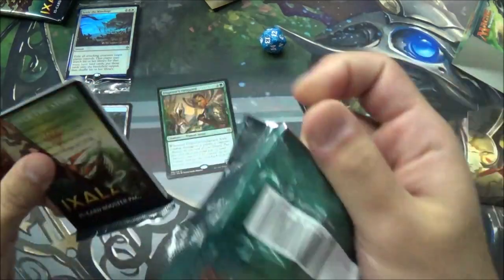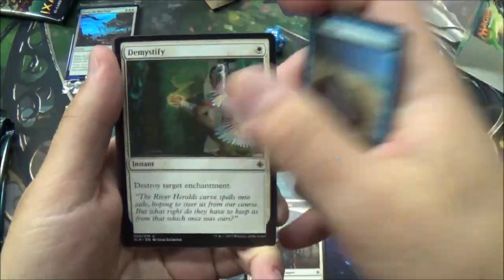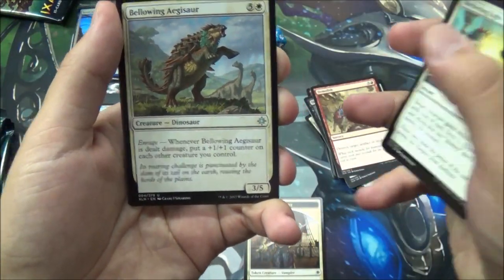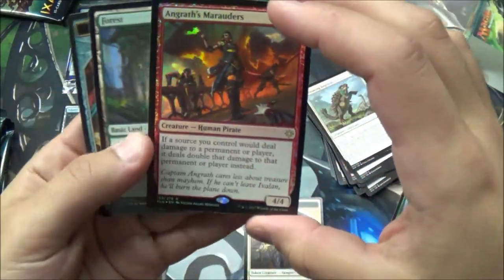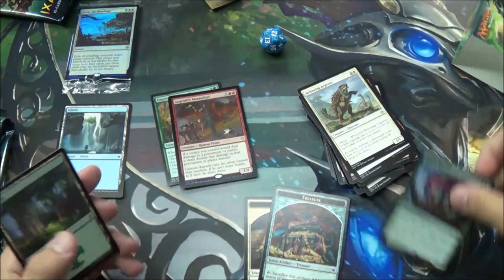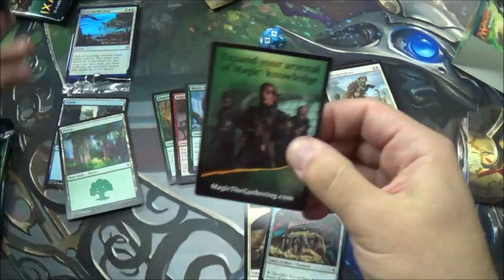Pack number two. We got a foil on this one. Lightning Rig Crew. Sheltering Light. Bellowing Aegisaur. Our rare is a Ripjaw Raptor. And we got a foil rare — Grass Marauders. Treasure token — love the art on that Treasure token. So we got two rares on that one, that's pretty good. Green is looking pretty open, maybe green-white, because the foil Parm Cold is really good.